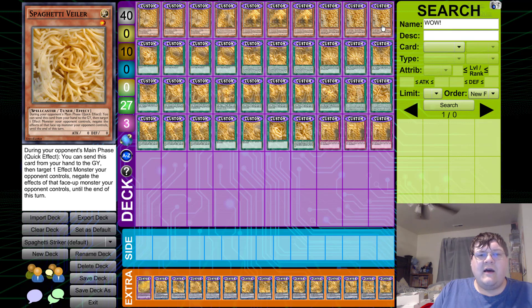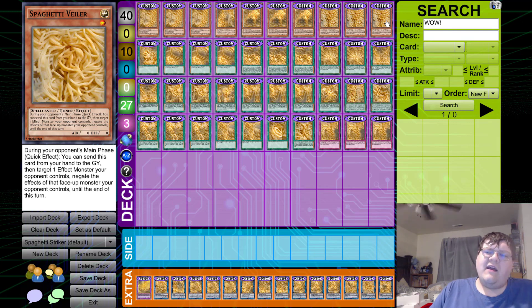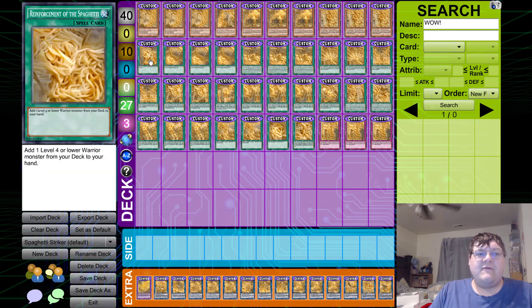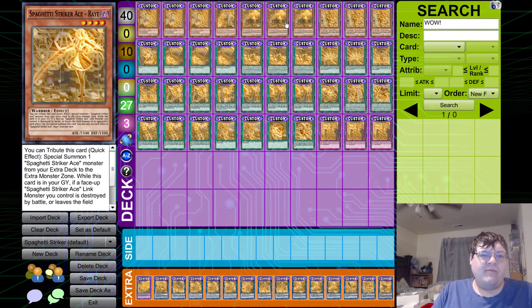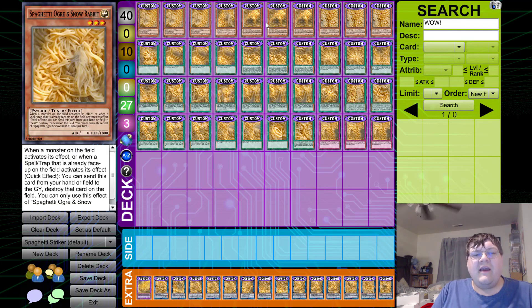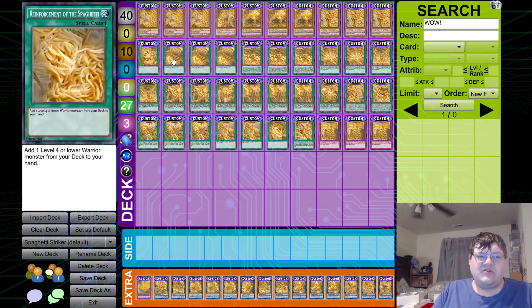We have triple copies of Spaghetti Veiler. Our hand trap split is triple Veiler, one Ghost Ogre, and triple copies of Ash Blossom. Spaghetti Veiler isn't that good this format — if you can stop an Armageddon Knight or a Dark Graffer from resolving on the field then you'll be in a good position, but outside of that the card is a little bit questionable. I really wish we could play Pot of Spaghetti so we could banish ten and draw two. We play one copy of Reinforcement of the Spaghetti to make sure that we can toggle for Spaghetti Striker Ace Ray. If you're unable to see her, you're gonna have issues. You only have four monsters in your deck next to Spaghetti Drones to generate, so there's that.